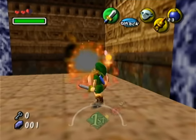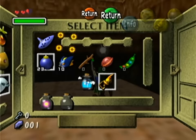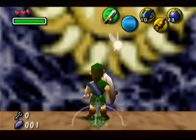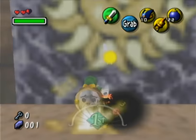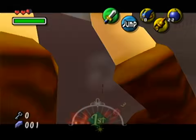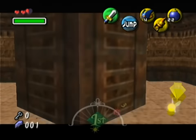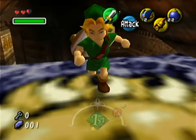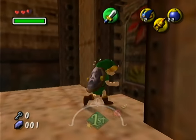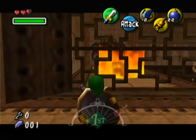That becomes a problem because this is a light arrow dungeon — I need to shoot light arrows at some point, but I'll never be able to hold any arrows, so how am I going to do that? Well, there is a way I get around that, and it's very complicated. I've actually shown it off before, so you can maybe take a few guesses. But the first thing I need to do is actually get the light arrows. I'm skipping all the fairies right now.